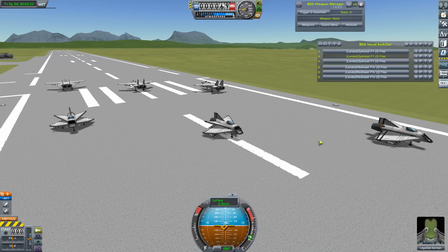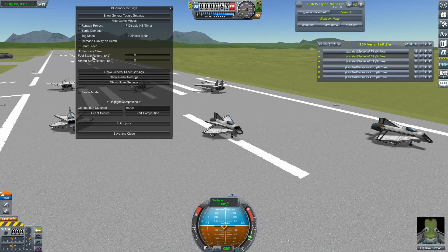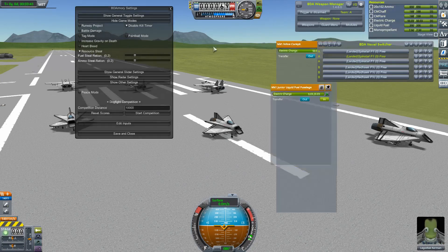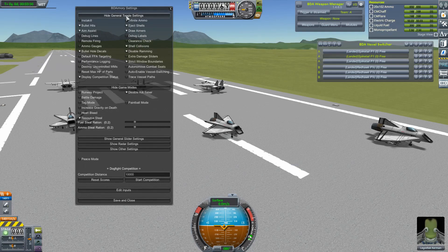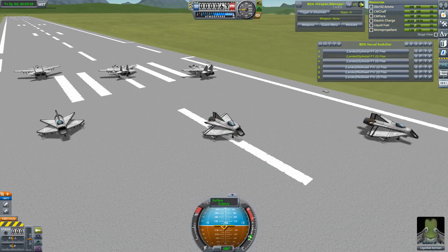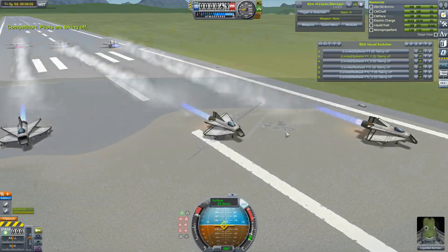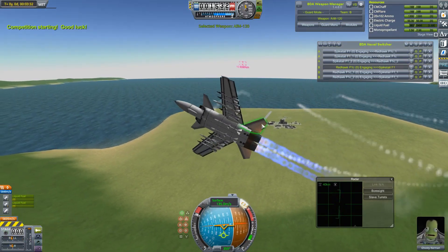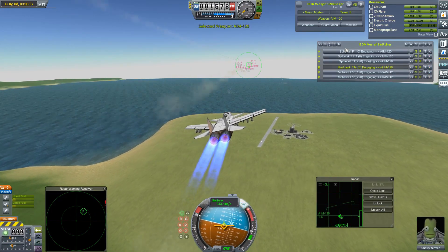Let's do something a bit more traditional, but with a twist - just a simple 3v3 with the spiked tails against the Redhawks. I'm going to turn off infinite ammo. At the end of the last BDA update video I was experimenting with some of these battle modes. Today we're going to take a look at resource steal. I'm just going to bring up the resources window just to see how that plays into it. These guys don't have all the bullets they want, and we'll see how that affects things. For resource steal units, it's based on gun hits, so hopefully no missile deaths - although now I've said that, you know exactly what's going to happen.